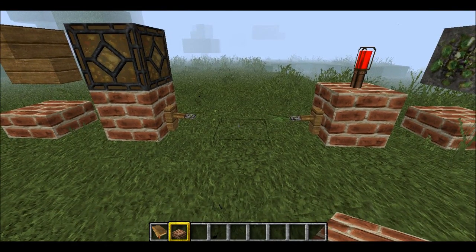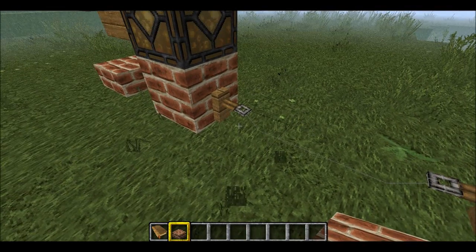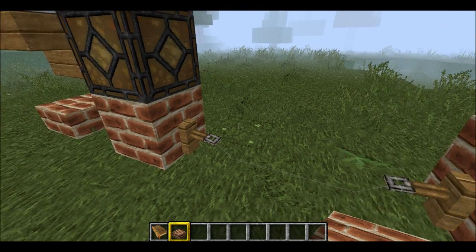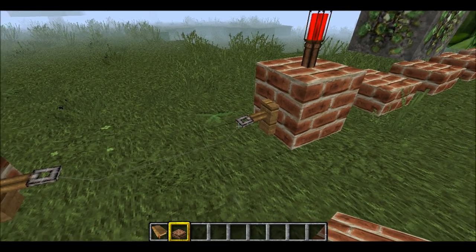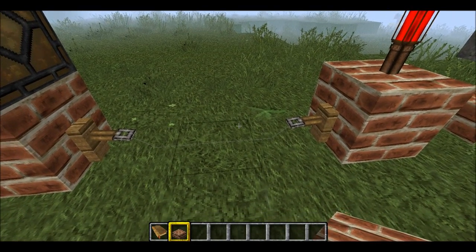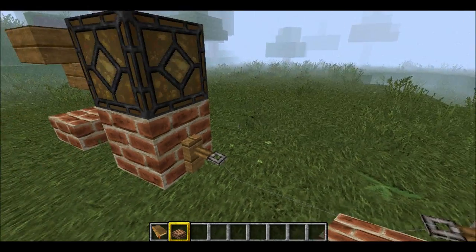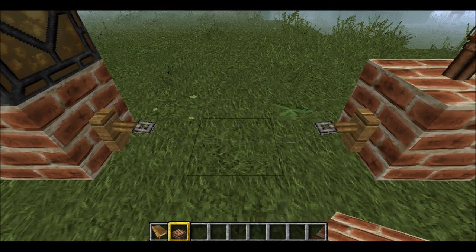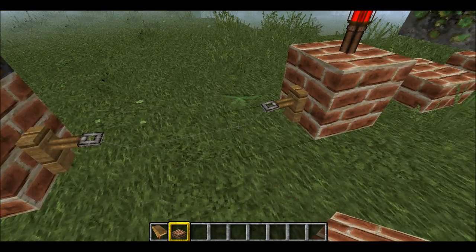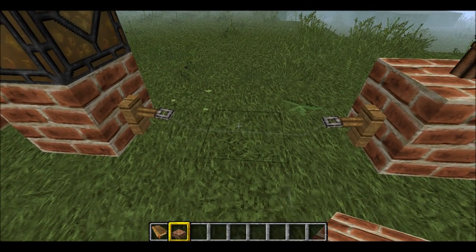The new redstone mechanics include the tripwire system. You craft a tripwire hook using an iron bar, a stick, and a wooden plank, then place string in between two hooks to create a tiny rope trigger. This is great for redstone builds, but it's also a griefer's paradise — on stone, the string is literally invisible, and you can stretch it up to 40 blocks.